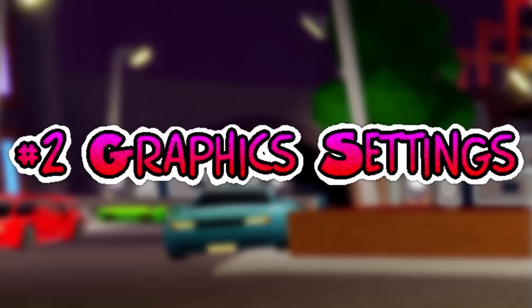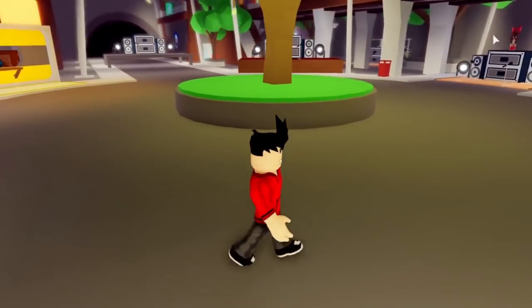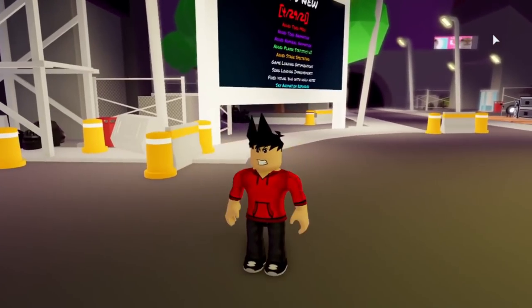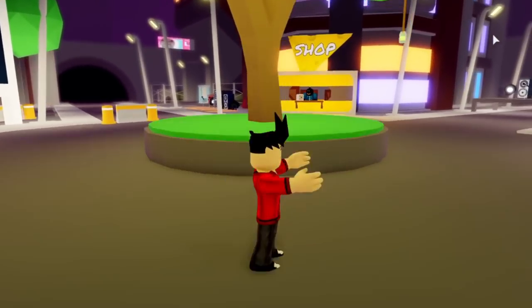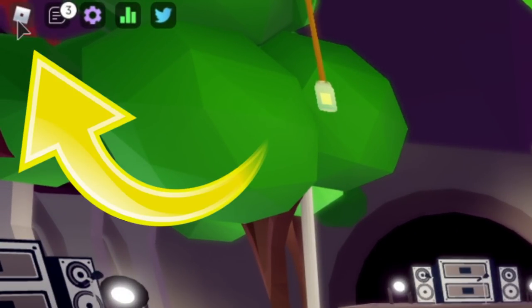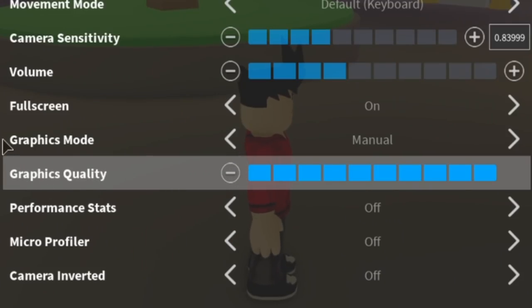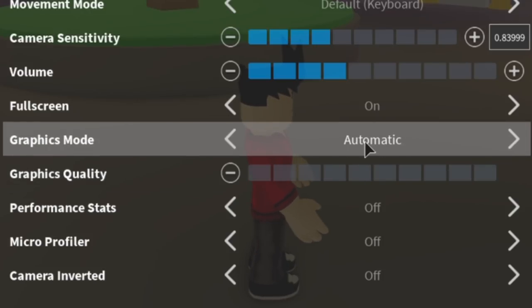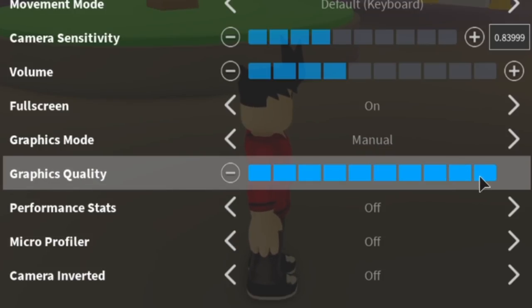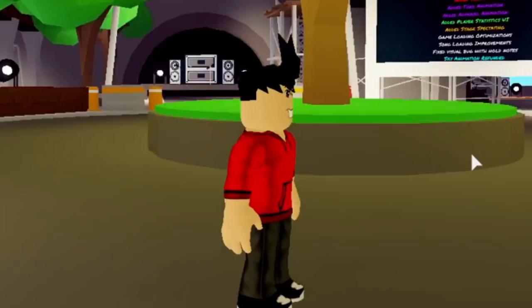Tip number 2: the Roblox menu graphics settings. If the in-game settings didn't do much to improve your lag, you've got one step up — the Roblox graphics settings. If you're on PC or mobile, click the Roblox logo on the top left corner of the screen and head over to the settings section. You can see where it says graphics mode and also graphics quality. To change the graphics down manually, you'll need to change your graphics mode from automatic to manual.